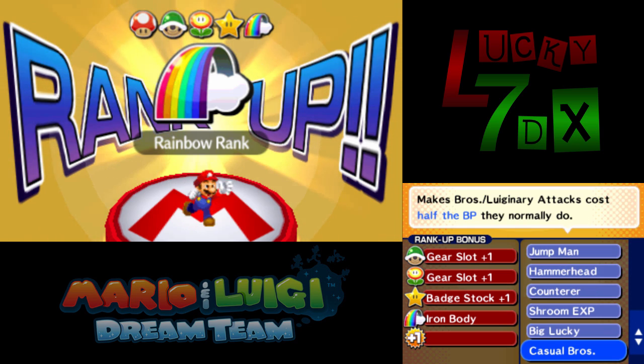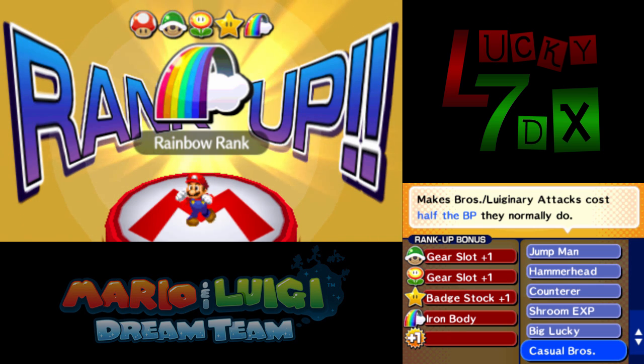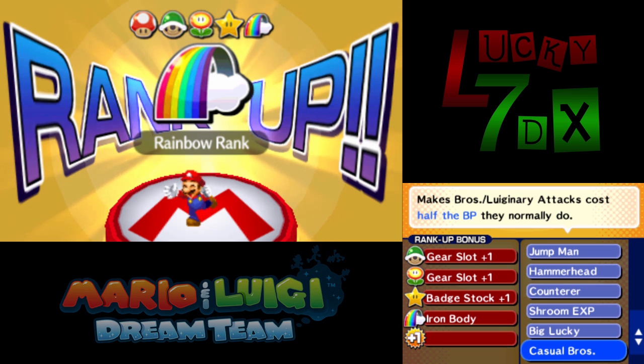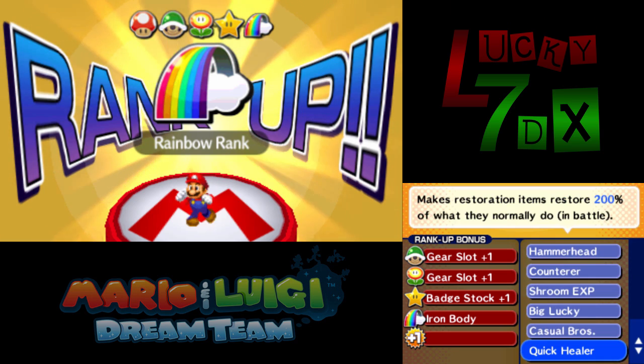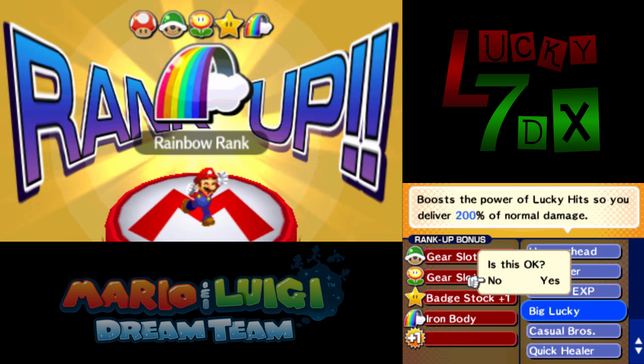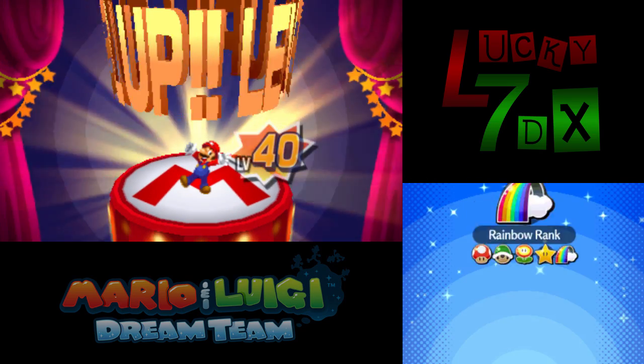Casual Bros is another consideration, but obviously not for Mario since I have the Master Gloves and I'm already getting all my BP back on an excellent. Quick Healer is nice but just not good enough compared to the other options — I don't use that many items anyway. So without further ado, Big Lucky is my choice and we're going with that.